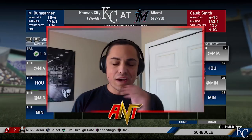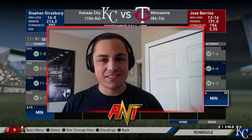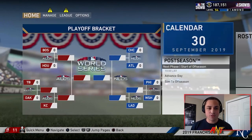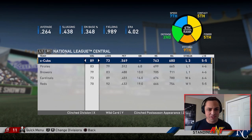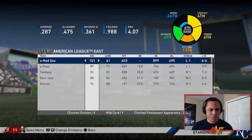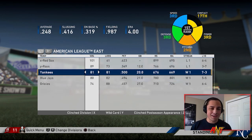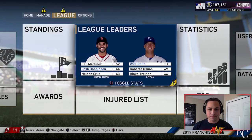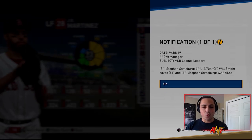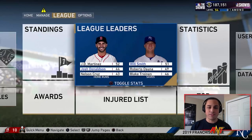We ended the season 107 and 55 - pretty good. We won the division by quite a bit. We're actually second ranked now - who's first? The Yankees, and they went 81 and 81, which is interesting. We were the first ranked team in baseball for a while. A couple of league leaders - Steven Strasburg and Will Smith. No offensive league leaders though, which is interesting.